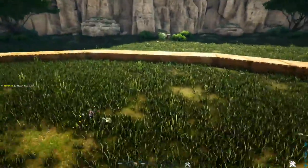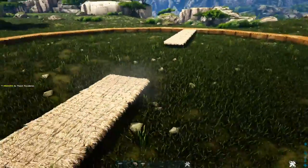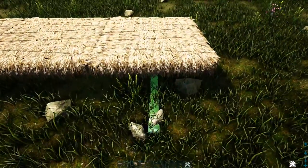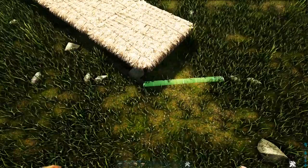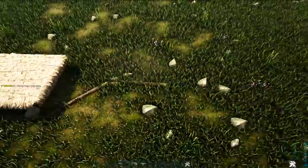Now we're going to go to the opposite side of the build and do the same thing from this middle foundation. On the side of this foundation we're going to place a wooden fence foundation down on the ground, add another one going angled inward to the center of the build, and then place one more coming straight to the center of the build. Do the same thing on the other side.